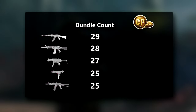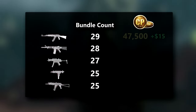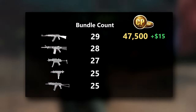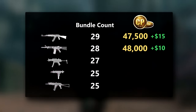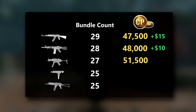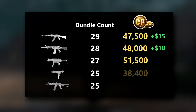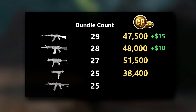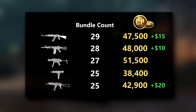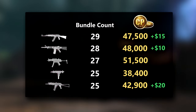If I wanted to buy every bundle for the AK-47, I would need 47,500 COD Points plus $15 in promo bundles. The XM-4 will cost 48,000 COD Points plus $10 in promo bundles. The MP-5 will cost 51,500 COD Points. The Milano will cost 38,400 COD Points. And lastly, the AK-74U will cost 42,900 COD Points plus $20 in promo bundles.